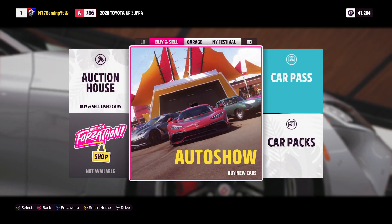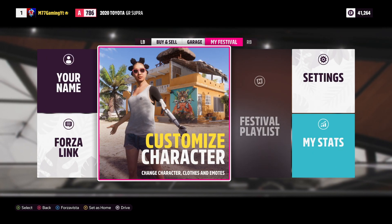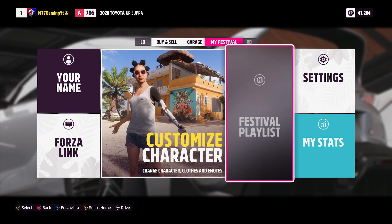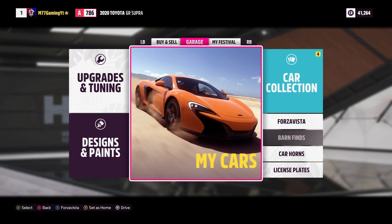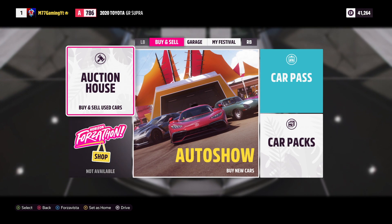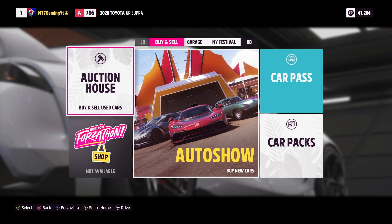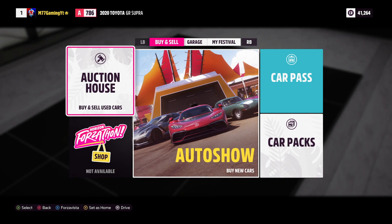Your Festival has things like customize your character, your name, the festival playlist, your stats, settings, everything like that, and Forza Link — I'm not sure what that is. Buy and Sell has the auction house. The auction house is something I'm going to use like crazy. I'm going to make a bunch of videos on that as well. That is single-handedly the best way to make money in Forza. You have Forzathon, which is weekly events and challenges where you can win cool prizes and new cars — not available yet but will be here soon.